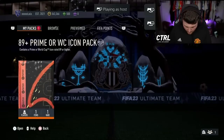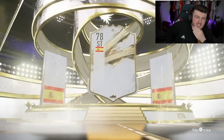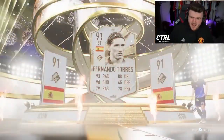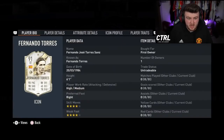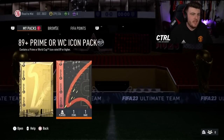Now we've got my boy Lala's 89-plus Prime or World Cup Icon pack. Let's see what we get — come on, let's get a good icon. It IS a Prime Icon — Spanish striker — who's this? Prime Torres! I think that's pretty good. He's like 600k. The card's decent — especially if you're a Liverpool fan, that's a pretty decent card. The pack is coming in at roughly 500-600k according to my chat.